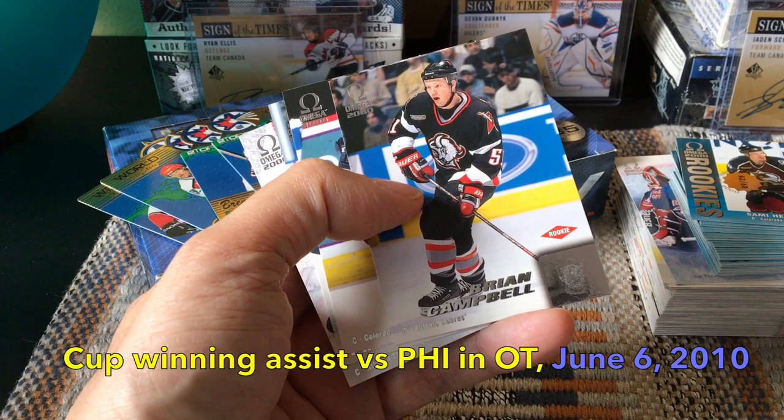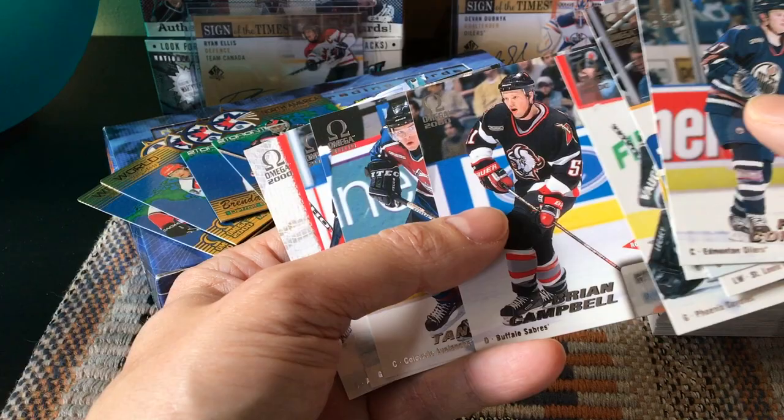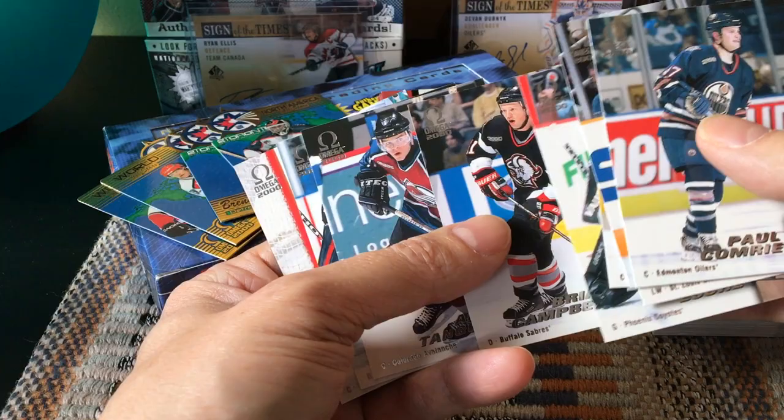Brian Campbell was on the Chicago Blackhawks in 2010 when they won the Cup. What's interesting about him is he's the one who passed the puck to Patrick Kane, who scored that walk-off OT winner that only Patrick Kane saw — stuck above the net. It was actually Campbell who set him up on that pass. A little-known fact — he was a pretty solid defenseman for many years, even though he was like a sixth-round pick or something ridiculous.